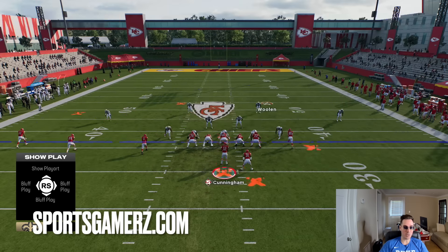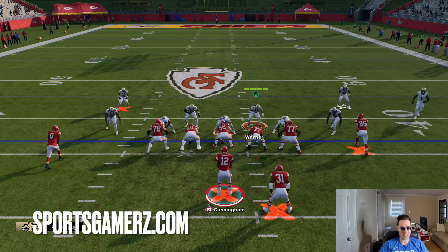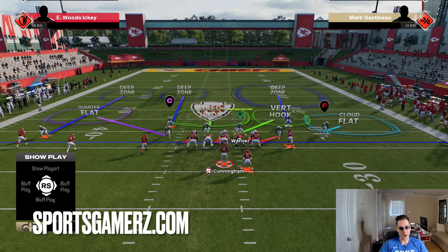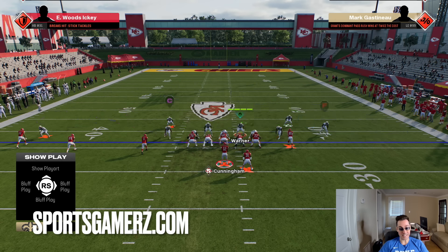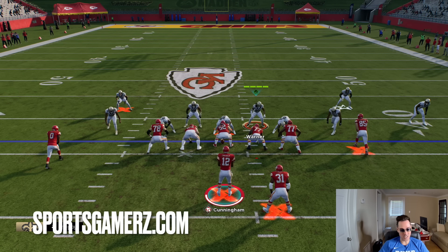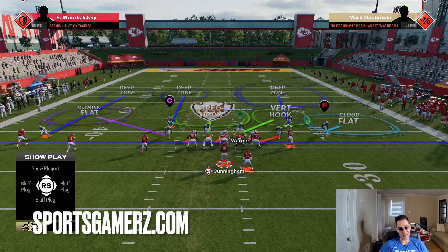First, how to set this defense up. The first thing I always do is show blitz — hit the coverage audible, which is Triangle/Y, then hit RB or R1. That's going to bring your DBs up in the box as well as your linebackers. Why run cover six? One of the biggest things this patch did was really improve match coverage. Cover six is a pretty solid coverage right now — I still feel like straight zone with no match isn't very good, so I prefer to run some sort of match or man.